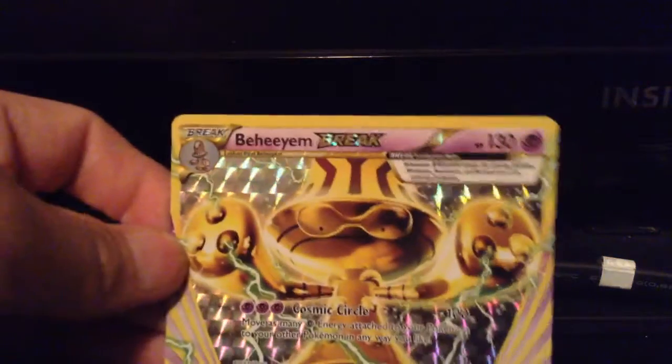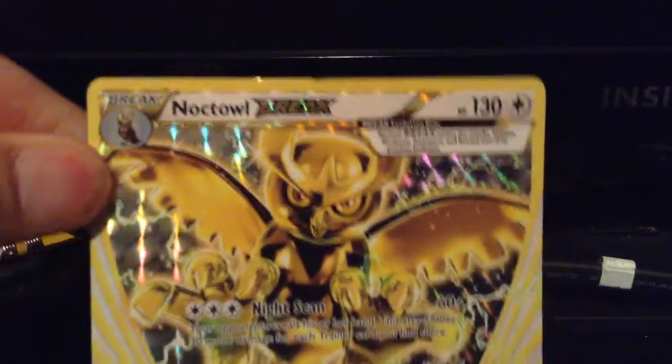So that'll be about thirty-seven dollars with tax. Without further ado, we will do a recap of our three Break Cards. We got a Hawlucha, an Empoleon, and a Noctowl. So we got four out of the one hundred and sixty-plus cards for the Breakthroughs. We're getting there — slow, but steady.